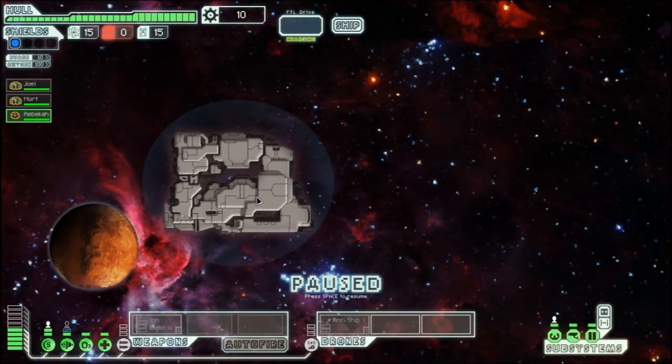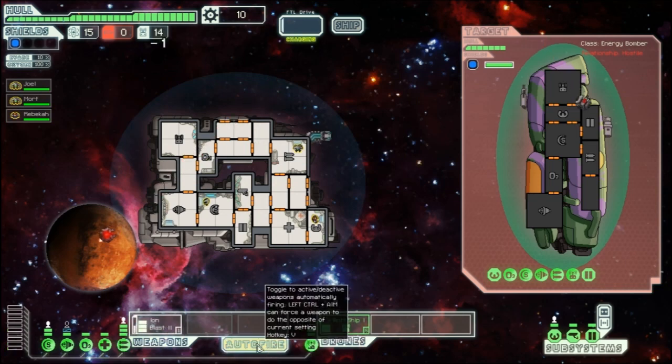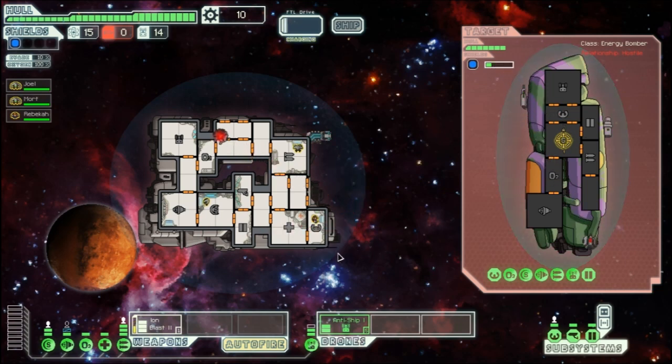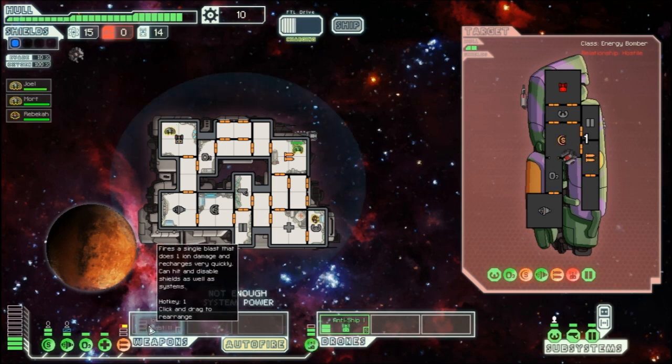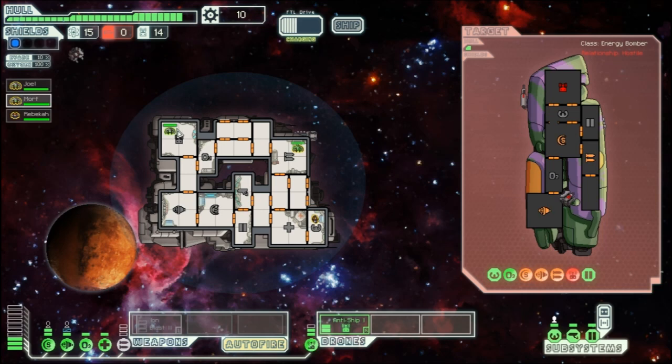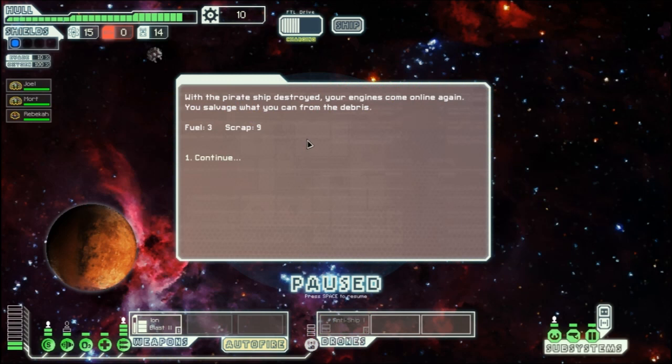Once you arrive, your screen lights up with warnings. A nearby pirate seemed to have advanced hacking tools and tried to shut down our engines. Our crew manages to keep them barely operational and we move into attack. Auto-fire is on — aim for the shields. Shields are down, go fix our robot. Ship is gone. With the pirate ship destroyed, our engines come back online. We salvage three fuel and 19 scrap from the debris.